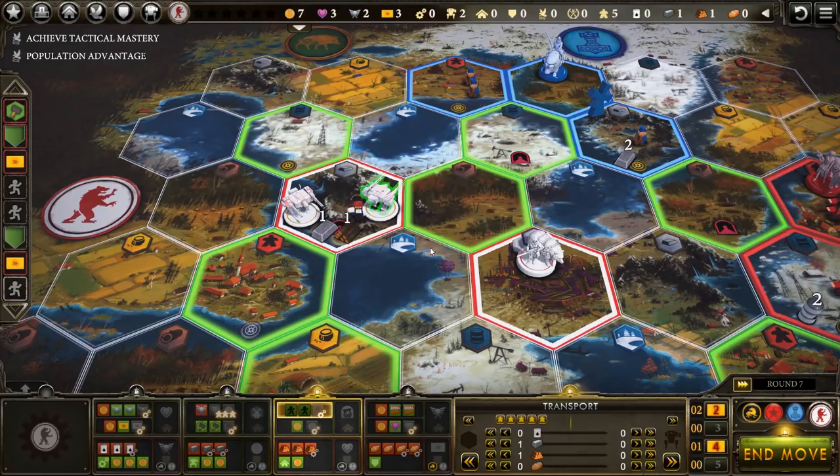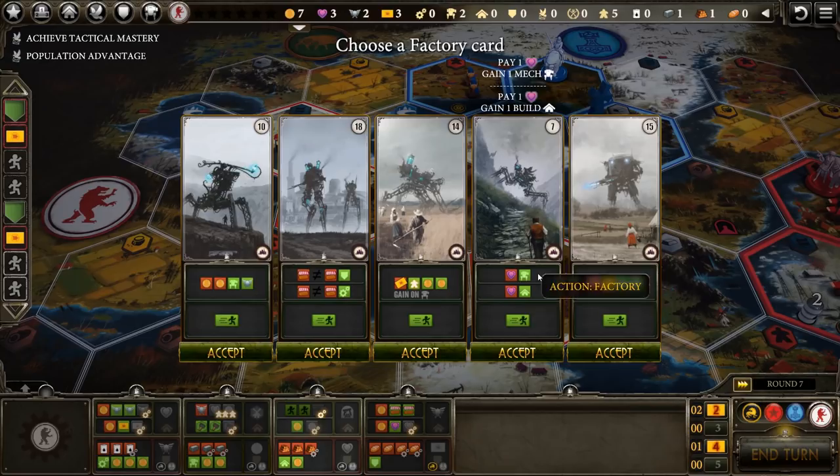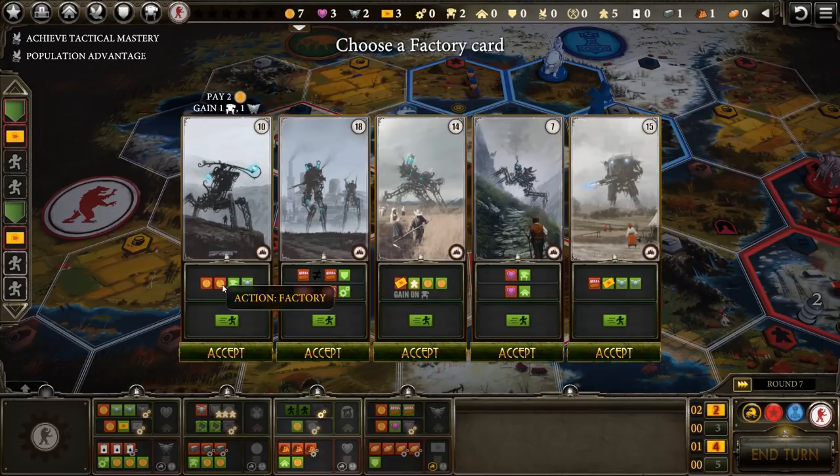Here's what we want to do: we want to land here. I want to leave two workers here — next turn when we produce, that'll give us two metal, which will be enough to produce another mech. And these three, we're going to transport over to the tundra here so we can start producing oil. Because I ended my turn in the factory tile, I get to pick a factory card. Each one of these actions is interesting — they all have a top action where you spend a thing to get a thing. For example, we can spend popularity to either get a mech or a building. We could consider building all of our buildings just fueled by popularity and never have to worry about collecting wood.